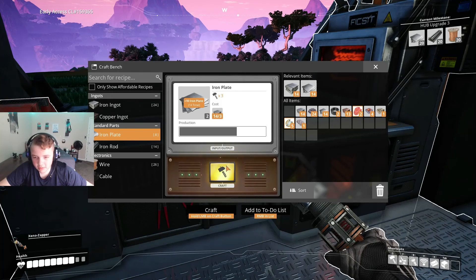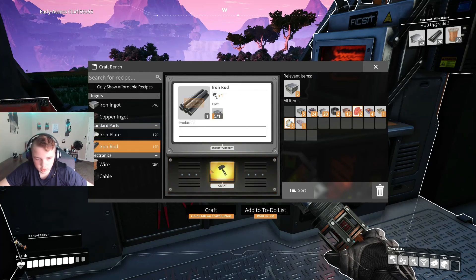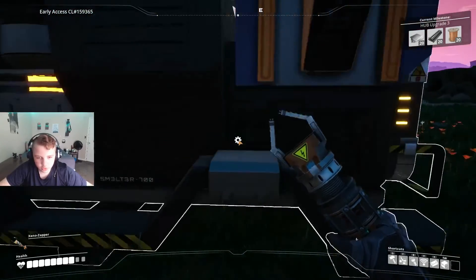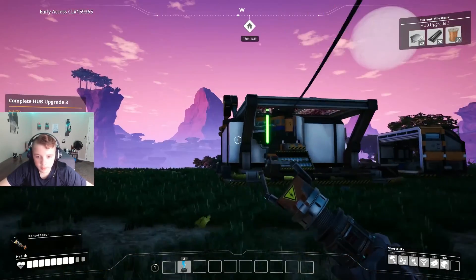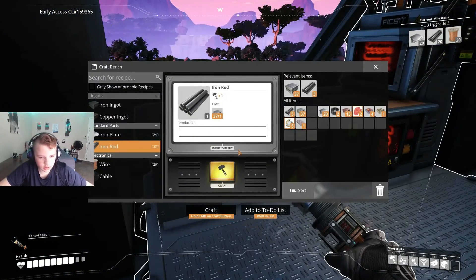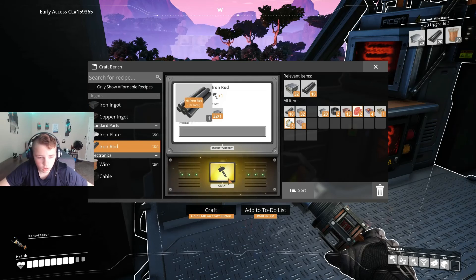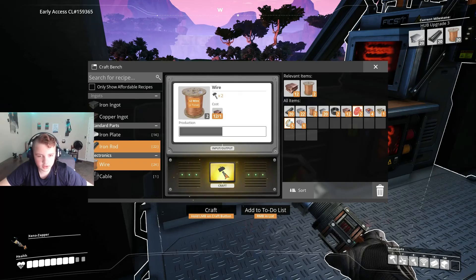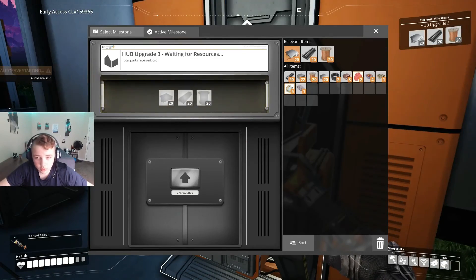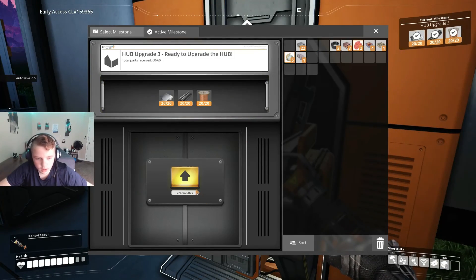We need 20 iron plates — let me get 20 really quick. I don't have quite enough iron for that, but because of the smelter I'll run over, grab 37 more iron, refill it, and we're good. Jump back over here, make the 20 rods, and then I have enough stuff for 20 wire — wire is just copper. Get 20 wire, perfect.